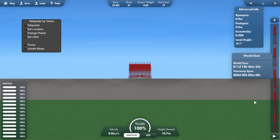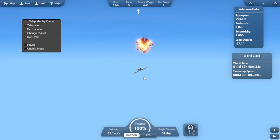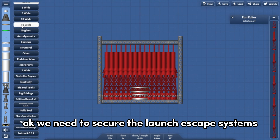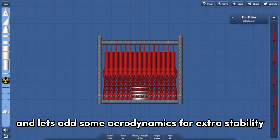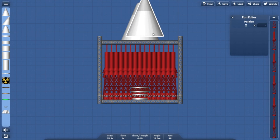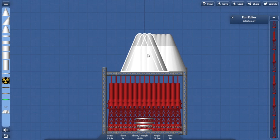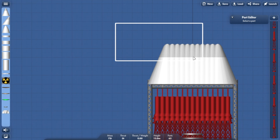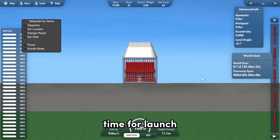Time for launch. Okay, we need to secure the launch escape systems. Let's add some aerodynamics for extra stability — not like that will help. Time for launch.